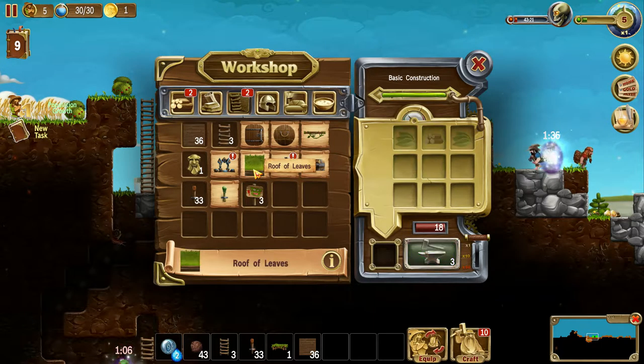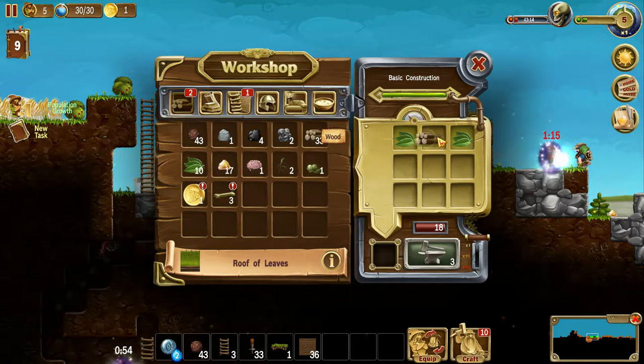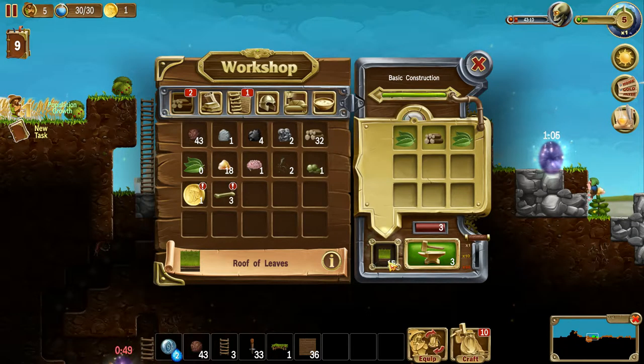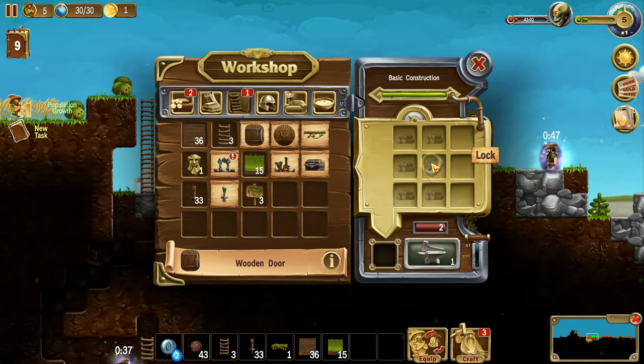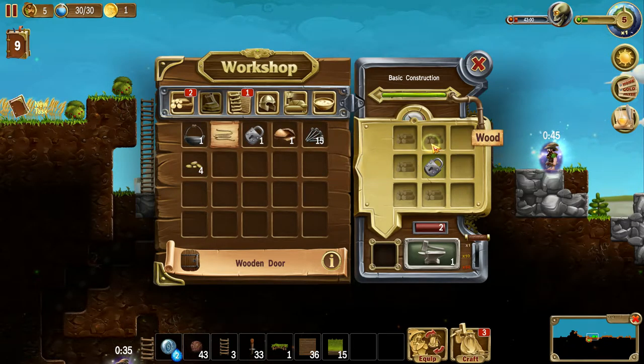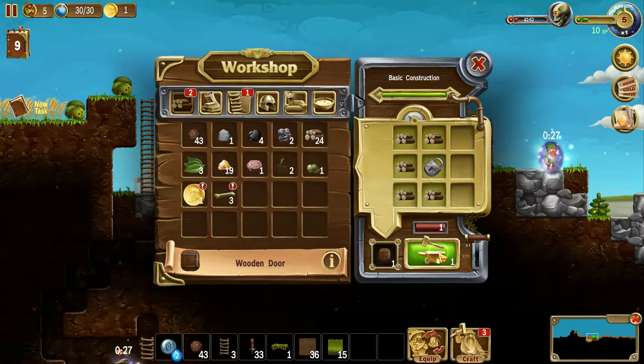I probably need a door. Here's the roof. I don't know how big my house is gonna be, but probably as big as I can make it. 15 spaces? I don't even have 15 spaces available. So we'll do what we can. I need a door - I've got two locks. So you just take the lock and you surround it with wood, and that makes a door. Seems simple enough.